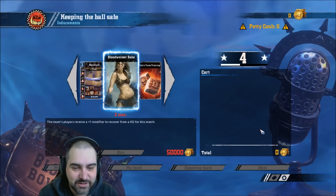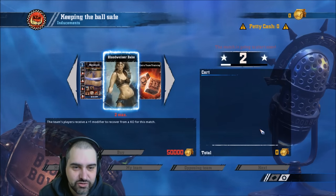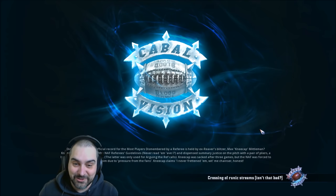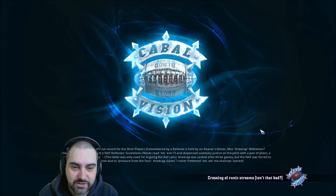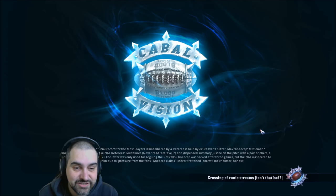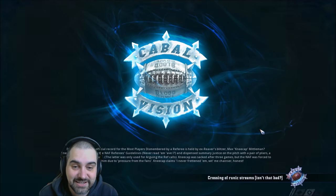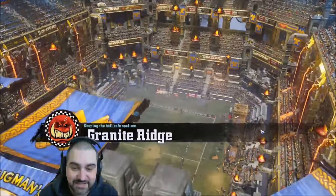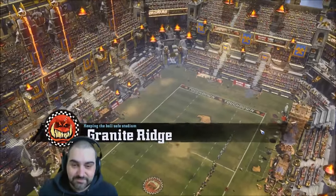Some basics, like setting up the board, you should just read the rules for — we don't need to cover that. The kick-off is a hard thing to explain because you don't know how basic to go. But basically: players take it in turns, it's a turn-based game, and you try to score touchdowns to win. That's it.